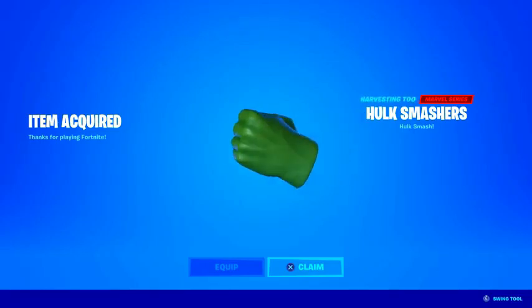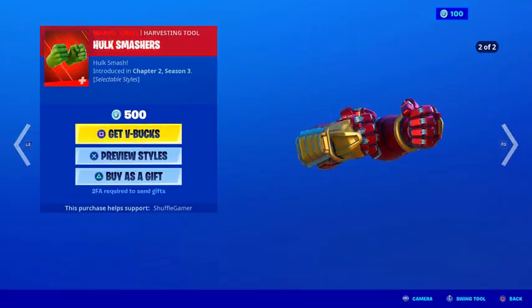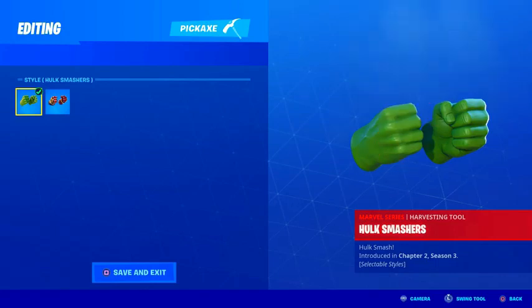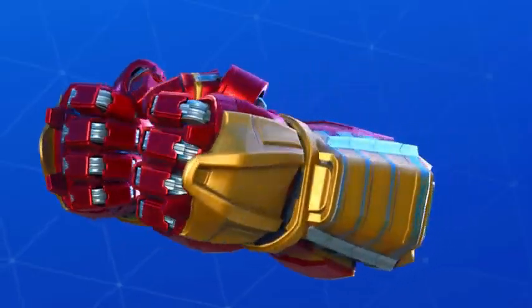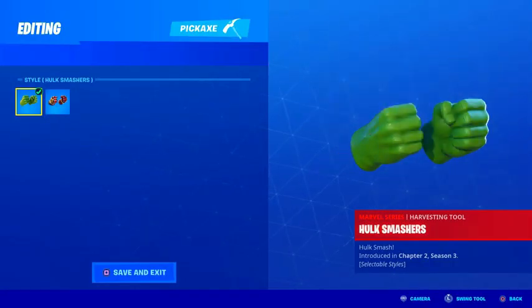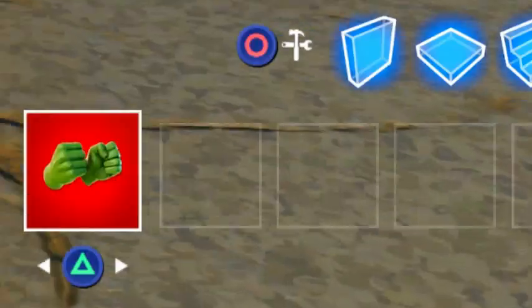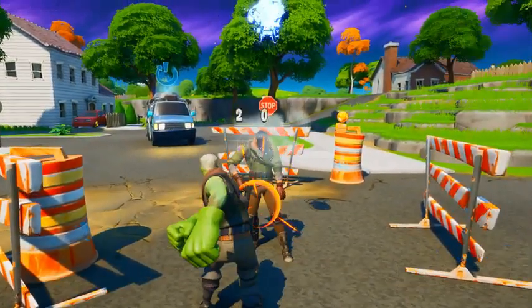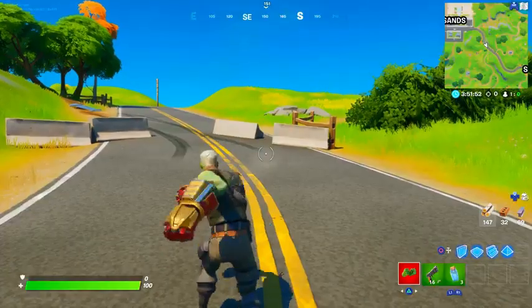This weekend will be your last chance to claim the Hulk Smasher's Pickaxe for completely free before it's coming to the item shop. The Hulk Smasher's Pickaxe is a dual-wield harvesting tool of Marvel Rarity and reads Hulk Smash. It comes with two selectable styles: the default style as well as the Hulk Buster style. Here is what they both look and sound like in your locker, as well as in-game. They look super cool and are a must-have.